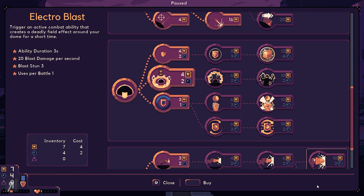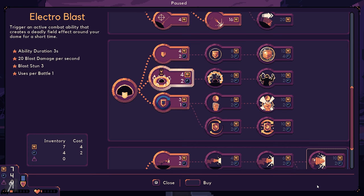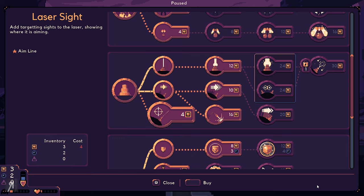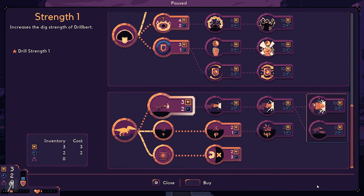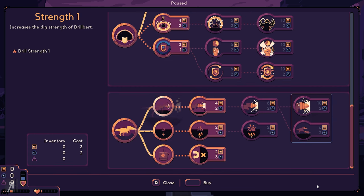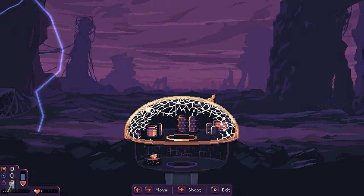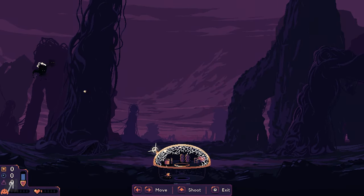There's a combat ability that creates a deadly field effect around your dome for a short time. And there's an option to increase how much damage the dome shield can absorb — I'm going to take that. It might seem like a boring upgrade given the other options, but it's pretty necessary. I'll also get drill strength for Drillbert. My shield strength has increased dramatically and that means I might be able to survive yet another wave.